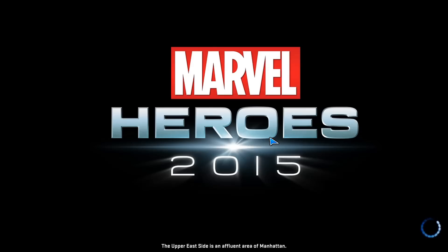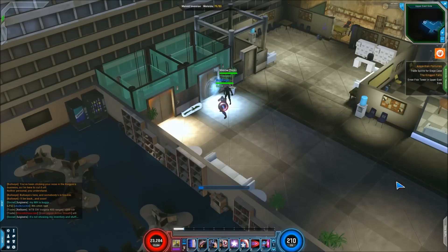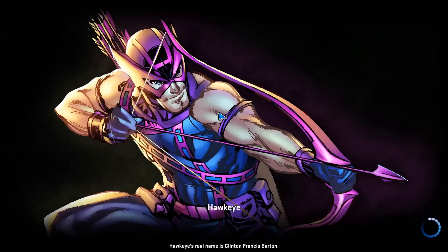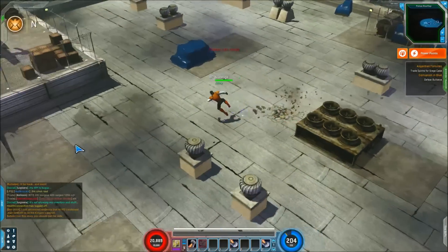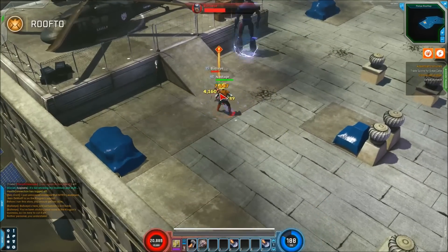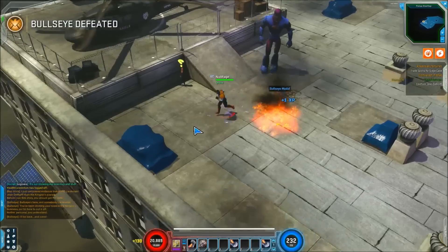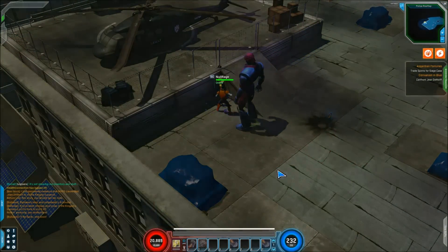Who's next? Colossus? Alright, we'll switch to Colossus and do normal mode. You cannot switch between the different difficulties — once you're here, you will have to go back to a hub to switch back to a different difficulty if you want to try it on heroic or super heroic mode. We'll just punch... this guy doesn't even have a spec right now. Then we'll go talk to Jean DeWolf, and hey look, another retcon device.